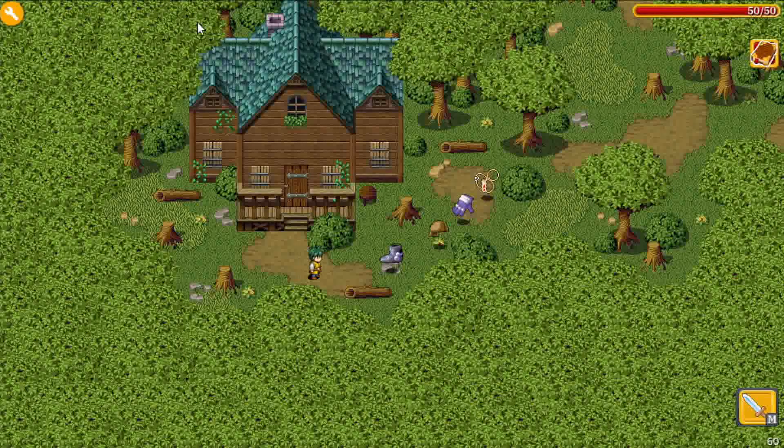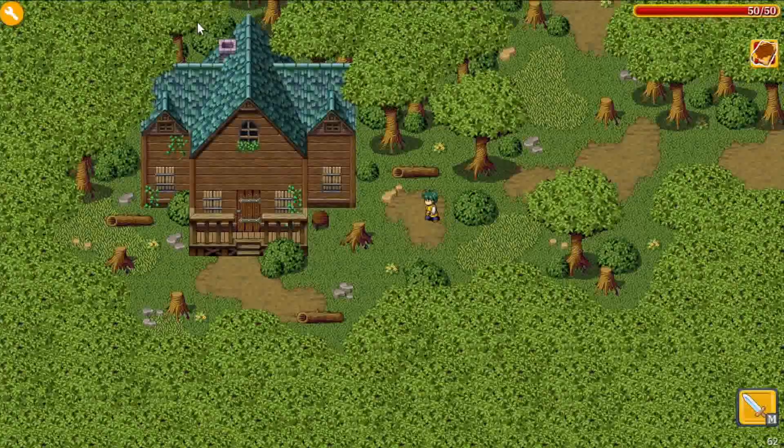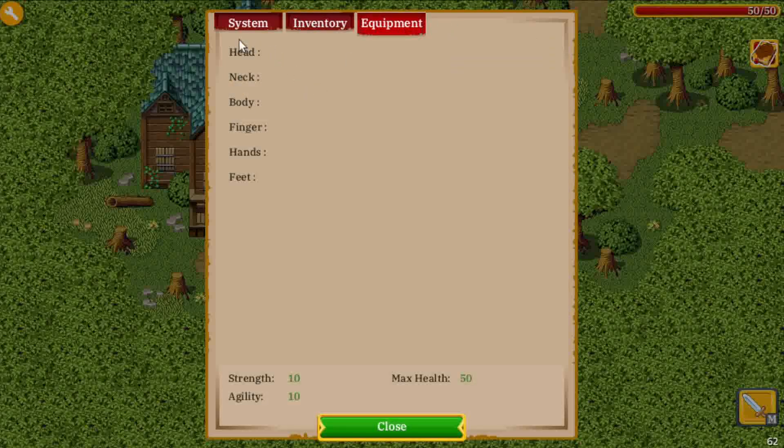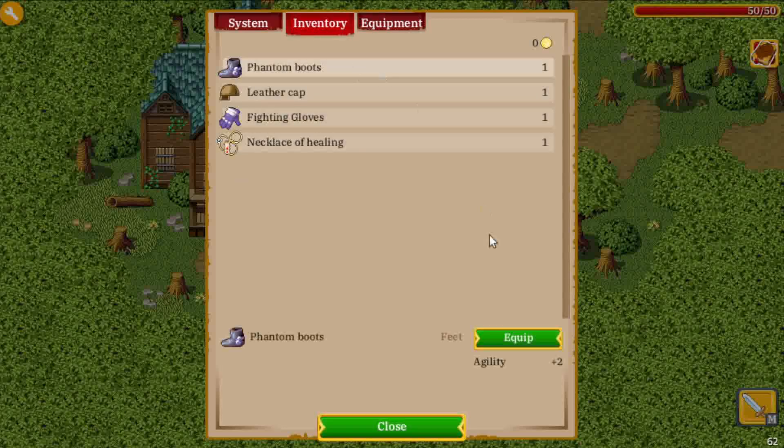Let me show you the actual features. If we pick up some items and go to the inventory, we can see those items listed there, and we have a new tab called Equipment. First, you can see a bunch of slots — these slots can be customized, so you can rename them, add some, or remove some. At the bottom we have some attributes that can be manipulated by the equipment. Currently the attributes are hard-coded, so you cannot change them yet, but I have plans to allow that in the future.